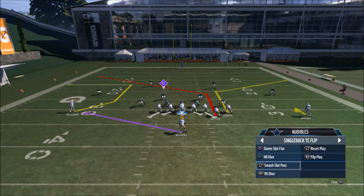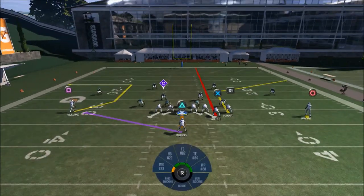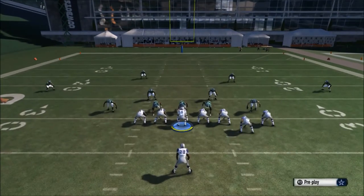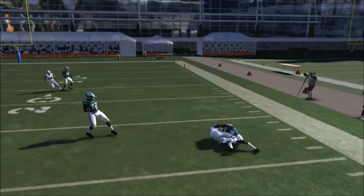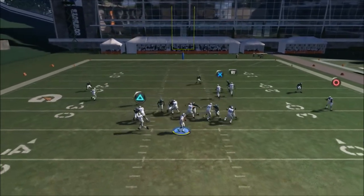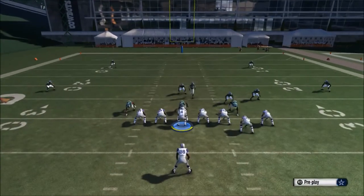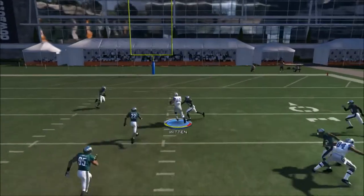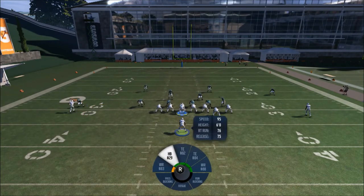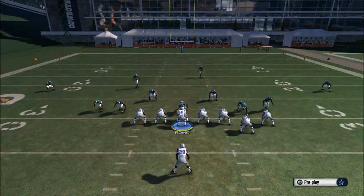The next audible is the smash slot post. What I like about this play is the flexibility. My standard adjustments are to take Witten and streak him up, and take Brian and put him on a smoke route. With off coverage, if no one comes down to Brian I'll take that — it's just a harassment route. In man coverage I can hit that deep angle route for an easy 20 yards. I've also got Witten going up the seam against zone coverage to attack up the middle, and Williams gets a unique release against his defender for some easy yards.